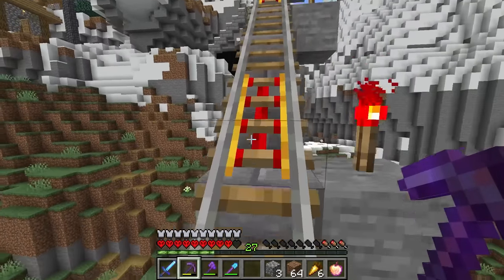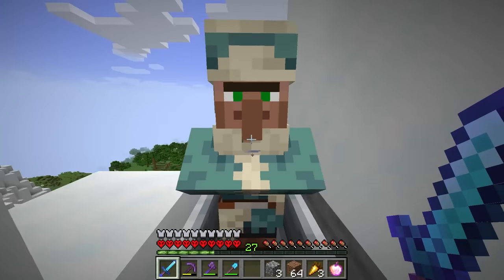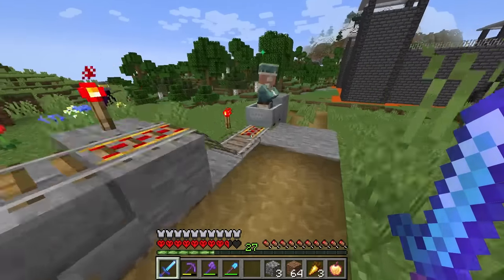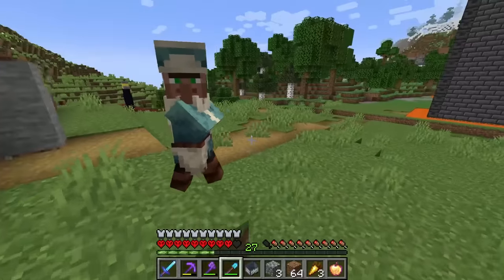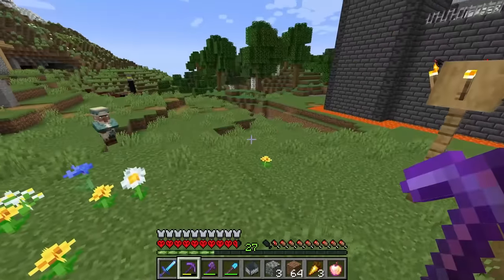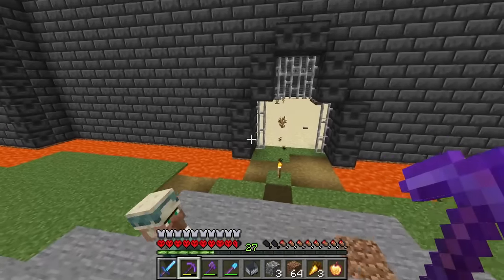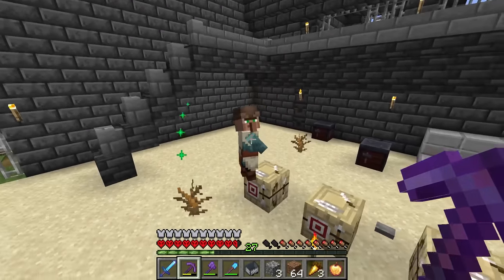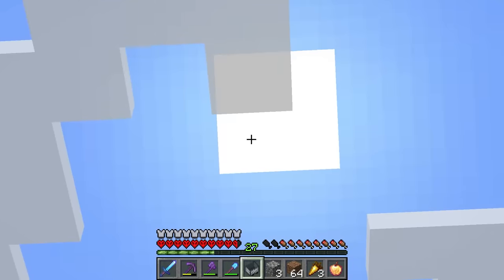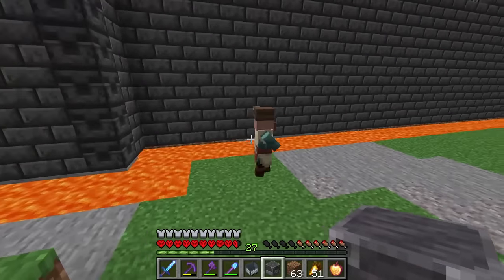If we put a workstation here, when the villagers come out they should detect it and walk closer, then we'll break it and they will walk in here on their own, not knowing that they will be trapped here forever. Let's test this with one. He's going to the workstation and then just before he gets there, break it - and now he'll walk into the prison by himself. Which gang is he going to join? I think he's going for the Fletcher gang. That method has kind of stopped working so we're just going to use a bunch of boats.